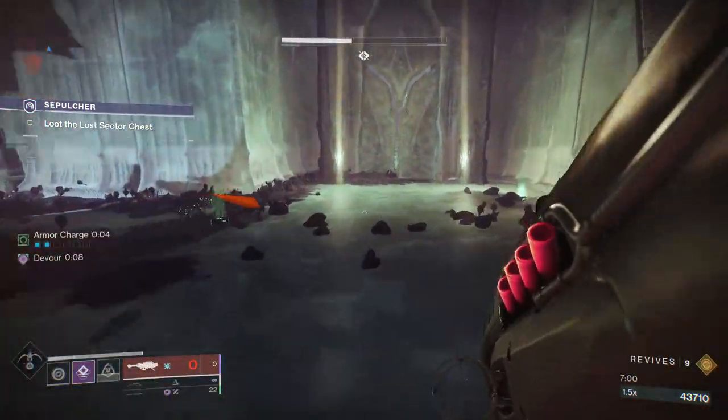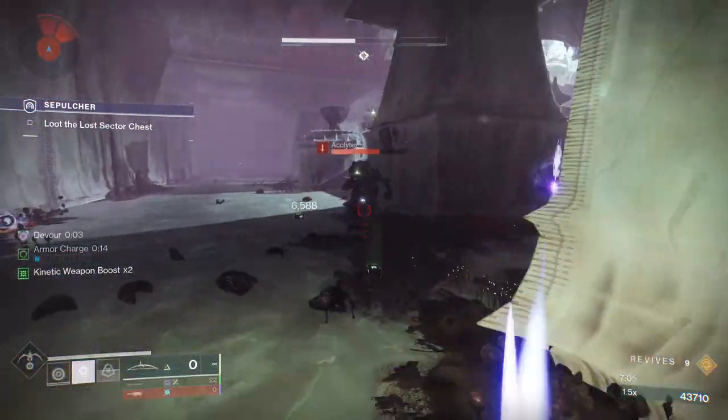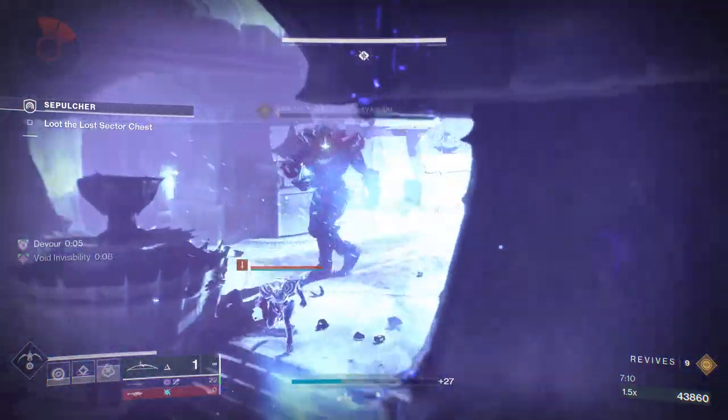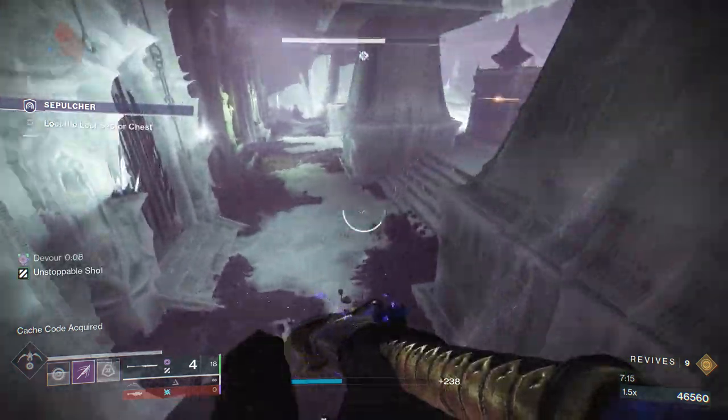We're just going to throw our nade, hit him with the rocket. Doesn't seem like that killed him — I guess we didn't direct hit him somehow, but it's no problem at all. Throw our melee, get our Devourer going, and the boss is literally one-shot. There we go, he's dead. Now we just grab the chest and that's it.